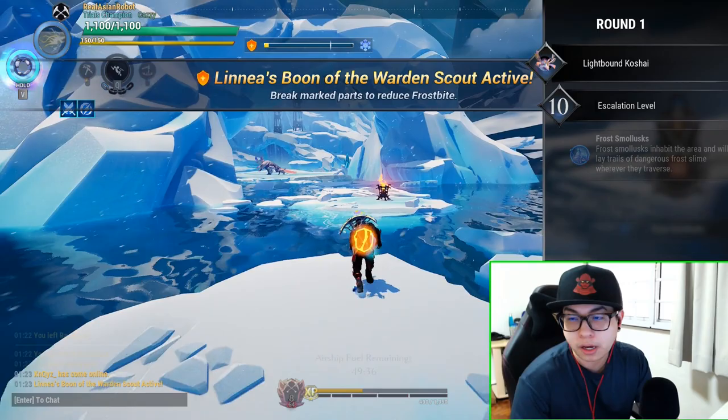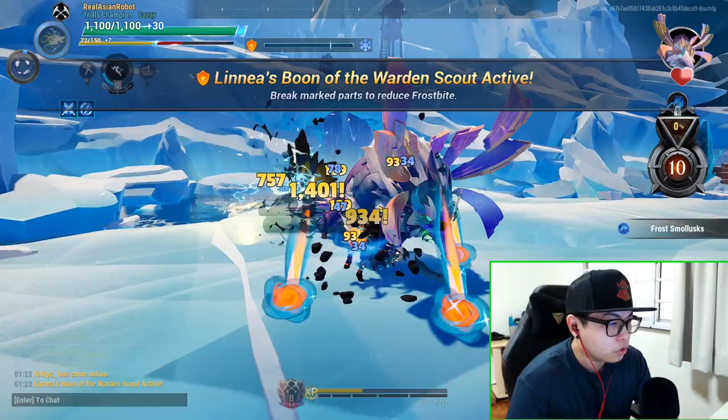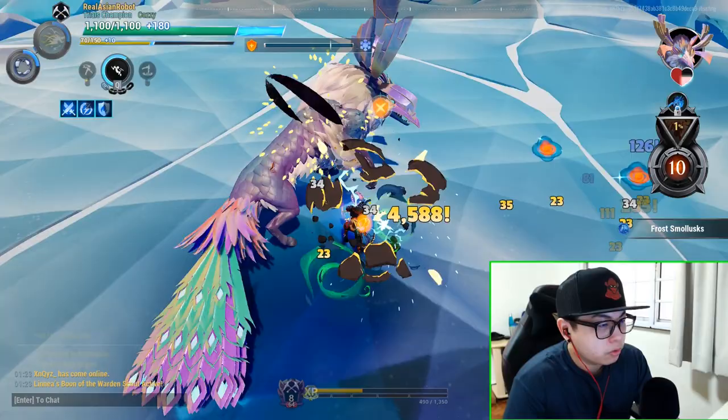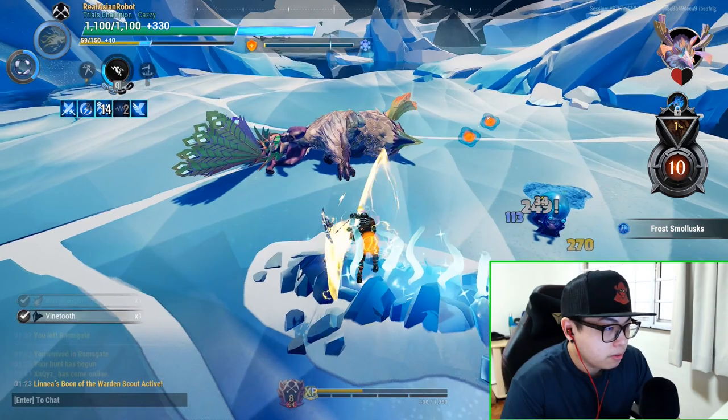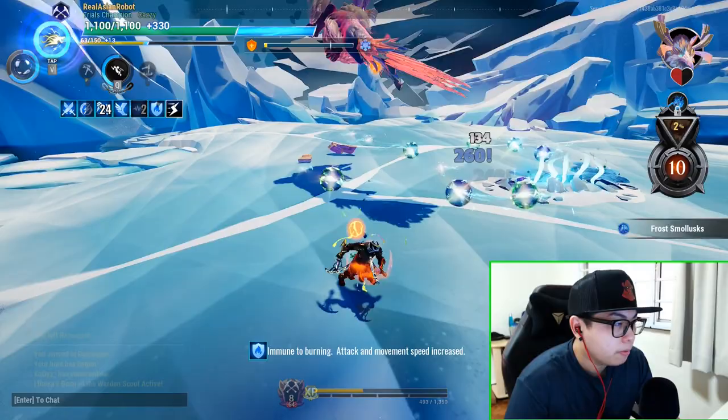A scary Lightbound Koshai — I only have level 8 chain blades, whatever will I do? The Frost Escalation, even with the easiest of builds, contains so many buffs that smashing through it is absolutely possible. And considering that the easy chain blade build has infinite spin attack — well it does now with the 2.0 version — you can super take advantage of anything that might come your way.